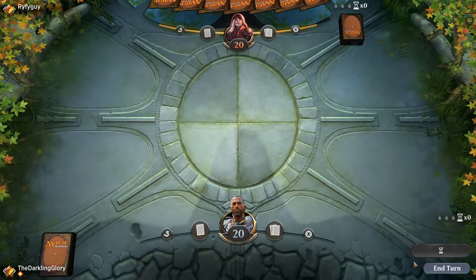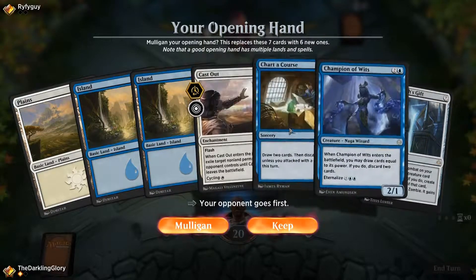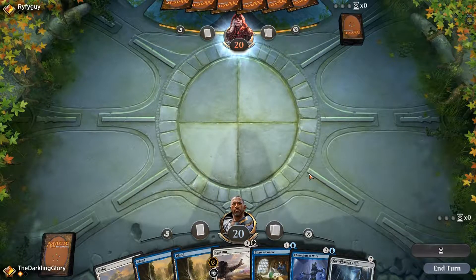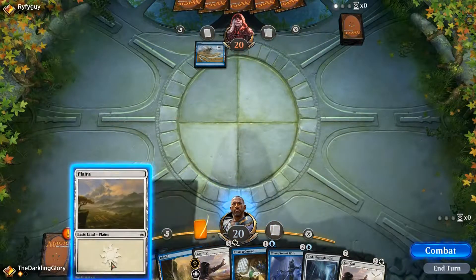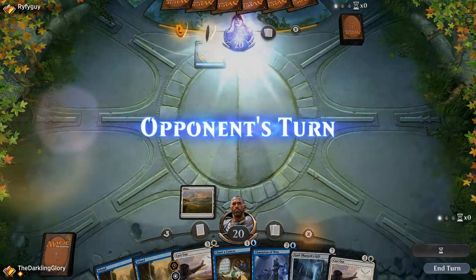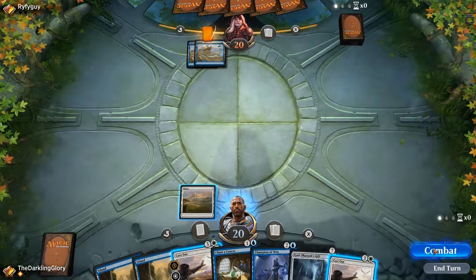Opponent goes first again, that's fine. Yeah, this hand's excellent. I am guaranteed to see a Gift but I have a way to loot it away. Reactive spell, value card, everything's great. I'm probably going to cycle that Cast Out — I don't think I'm going to want more than one in a game. Like, if they play a Scarab God and then immediately follow up with a Teferi, that's bad news for me, but I don't think I hold cards in hand playing around that being the eventuality.